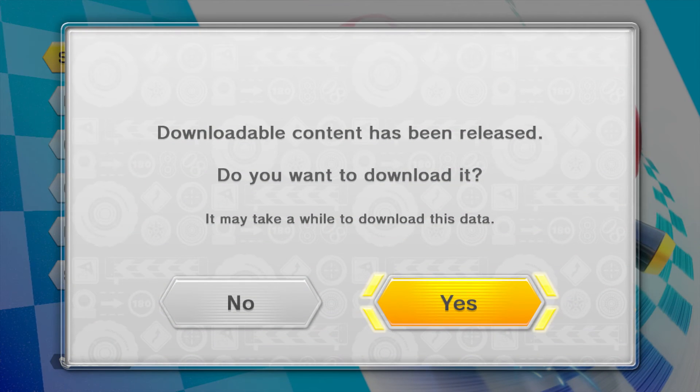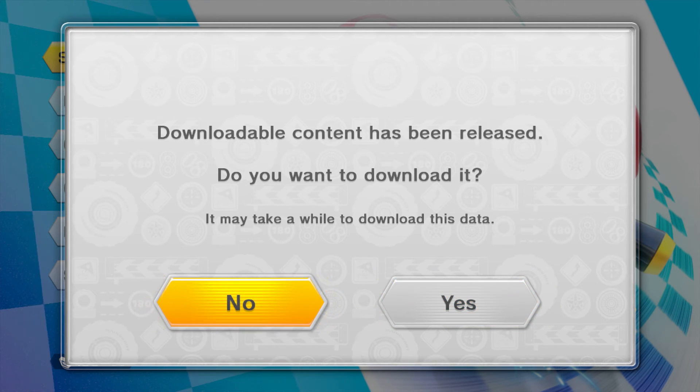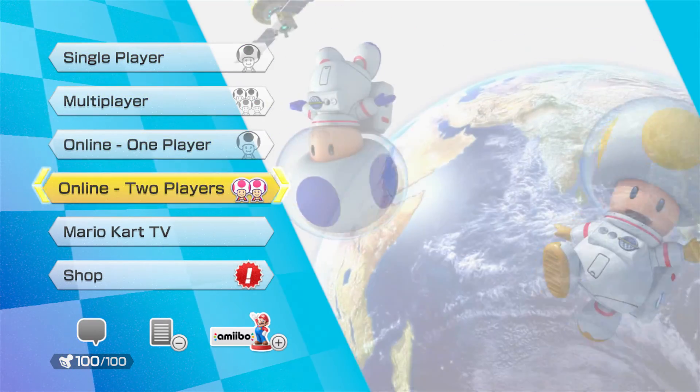So let's just press A to start. Downloadable content has been released. I'm going to download it — this is the first time I have turned this game on, so I haven't even downloaded the new content yet. We're going to hit no for now.